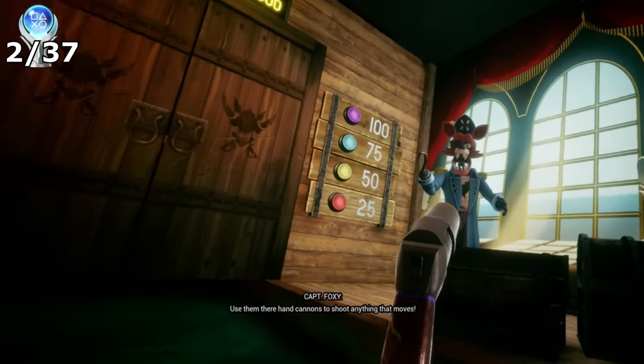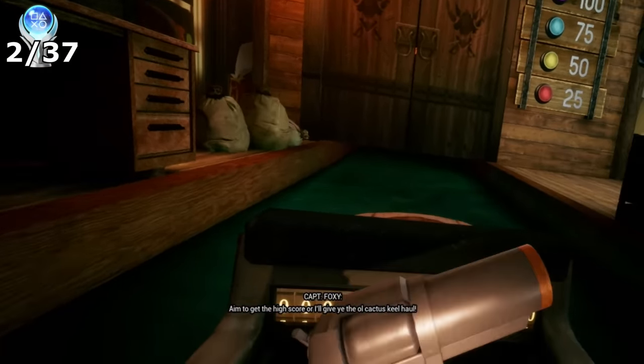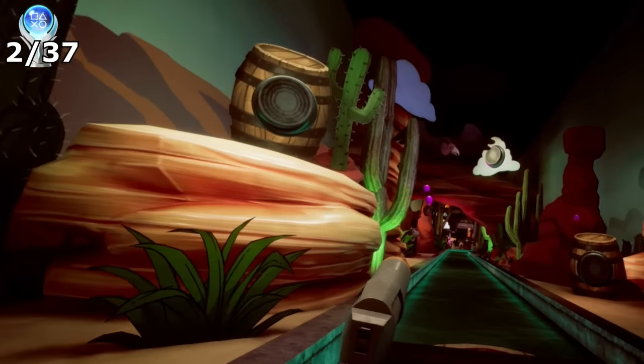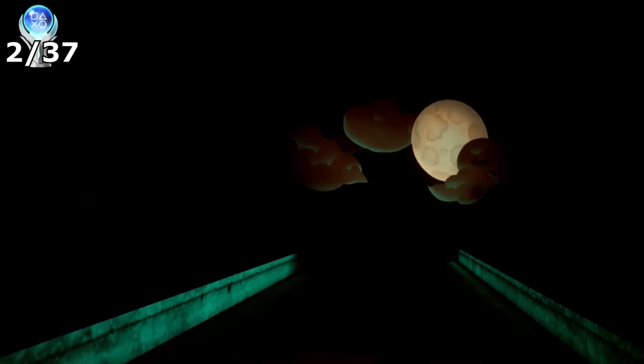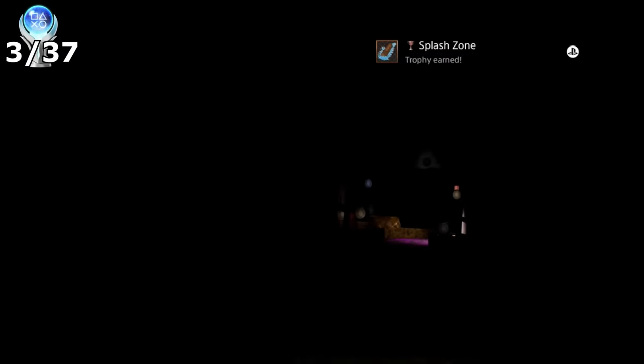After was Captain Foxy's Log Ride — a log ride but with an added twist. It comes with a ball gun and the objective is to fire at the colourful buttons to get more points. I would accidentally get the trophy Splash Zone for finding an alternative log ride flume. I didn't know what caused this at the time, but this area is important to come back to for a later trophy.